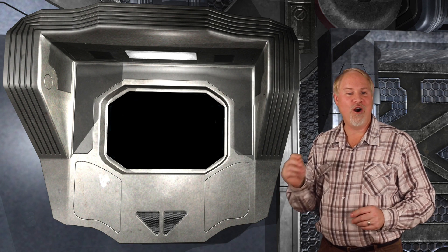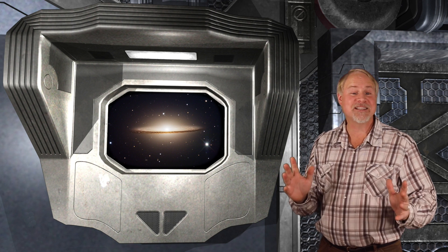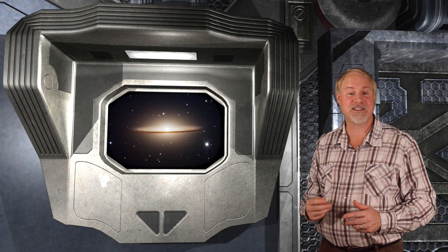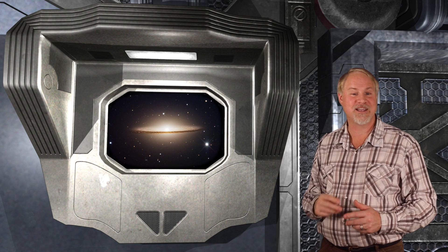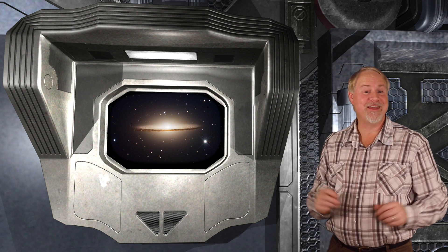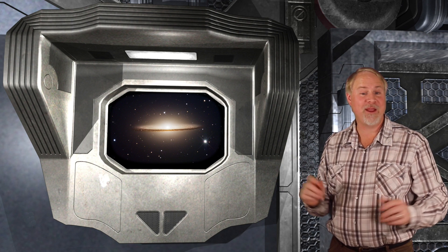Messier 104, also known as the Sombrero Galaxy, is one of the most famous edge-on galaxies in the sky. It is a classic example of a spiral galaxy stretcher, because it is easy to see the nuclear bulge of the galaxy, the spiral arms cutting across the center of the nucleus, and the galactic halo that contains all the galaxy's globular clusters. Although the galaxy is visible with binoculars or a 4-inch telescope, at least an 8-inch telescope is needed to distinguish the bulge from the disc, and a 10 to 12-inch scope is needed to see the dark dust lane. We'll start again from Algorab and Eta Corvi, so get that pair centered up in your eyepiece.